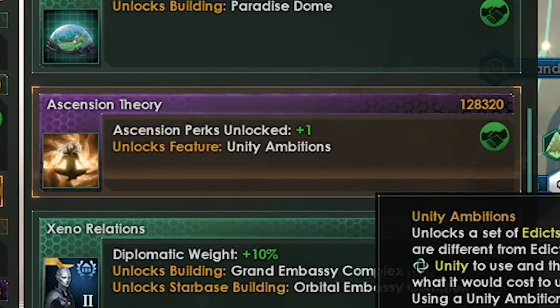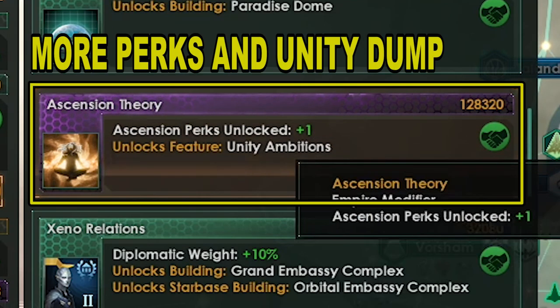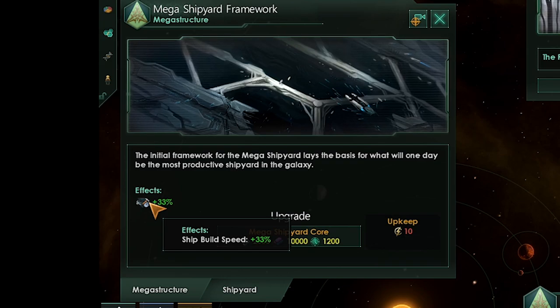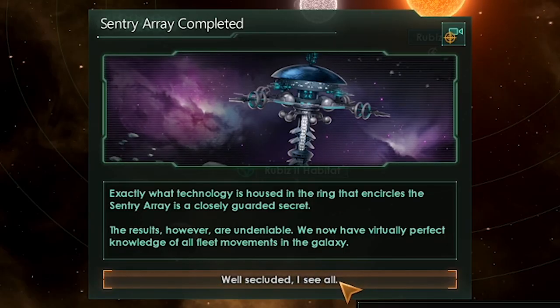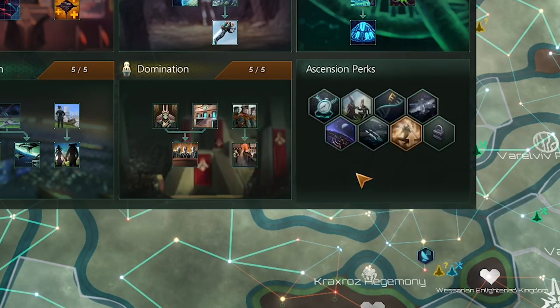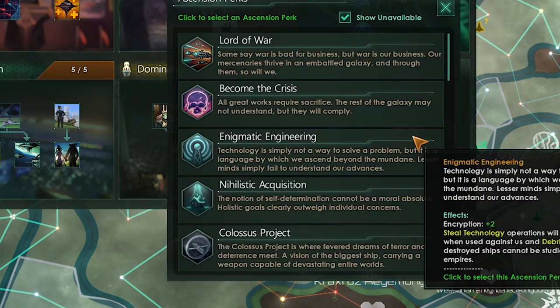Let's upgrade the megashipyard site. You want to research ascension theory as soon as it comes up — this gives us an extra ascension perk and unity ambitions. We can upgrade our megashipyard again; the first stage gives us plus 33 ship build speed. The Sentry Array is completed — now we know all and see all. We finished the Domination Tradition tree and got another perk, with a second one coming soon.